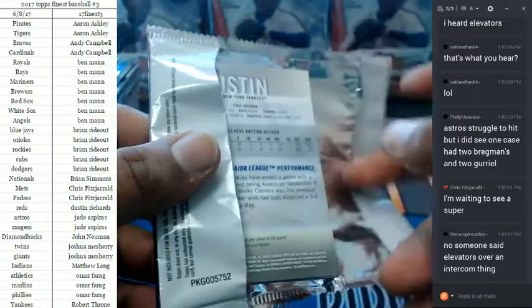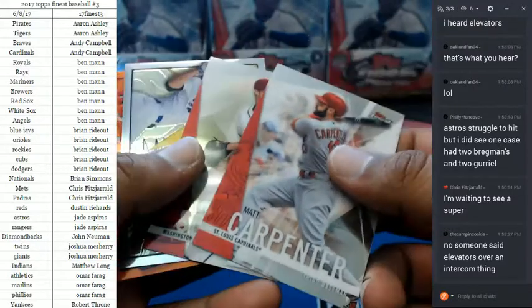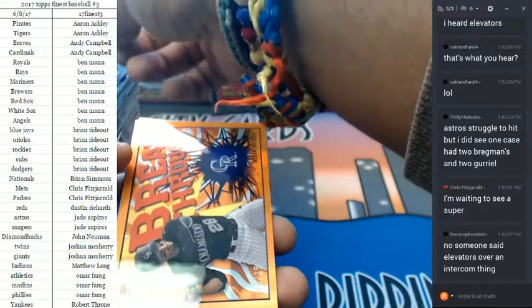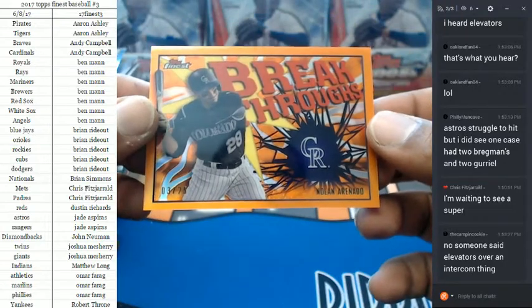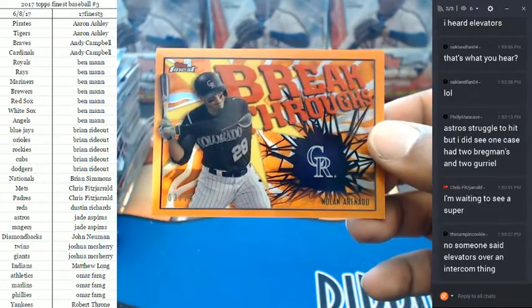They said over the intercom not to use the elevators because there's an emergency going on. Finest Breakthroughs — Nolan Arenado to 25 for the Rockies. That's a cool-looking card.